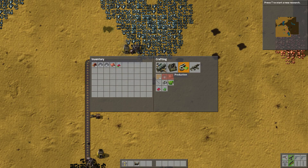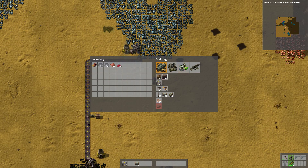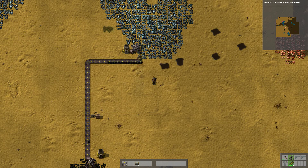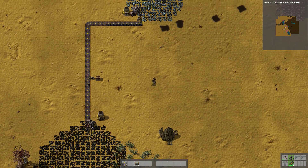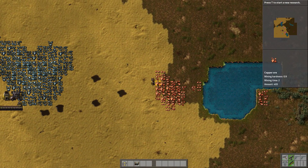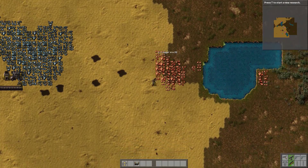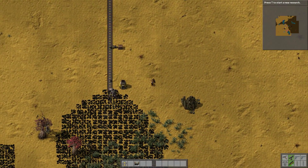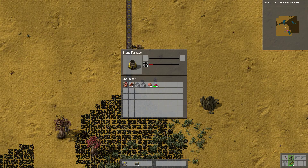Now if we go to the logistics - what we're going to do to make this, we're going to need a lab. So a lab - we're going to need fifteen plates, so we need one more copper. I think we'll just quickly mine that now. We will eventually get round to automating this copper like we have the iron and the coal. So if we quickly smelt this into plates so we can use it.